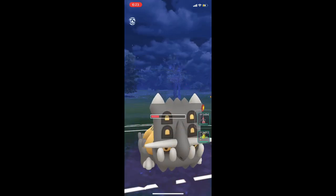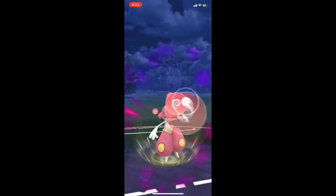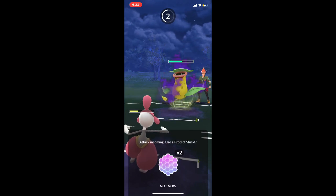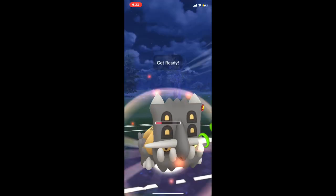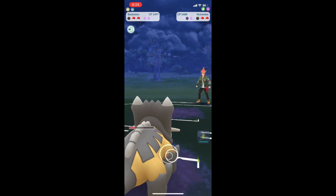They use their charge move — we switch. They switch to Victory Bell. We use a Psychic here just to be careful and burn their shields. They use a charge move — don't shield, just let it hit us and we're good. Bring in Bastiodon and use Stone Edge or Flamethrower, whatever you'd like. That is that.